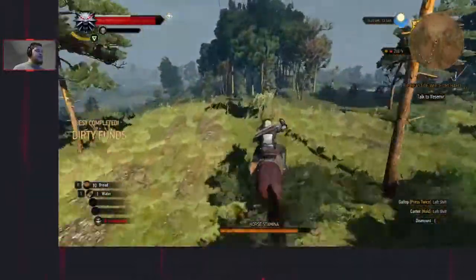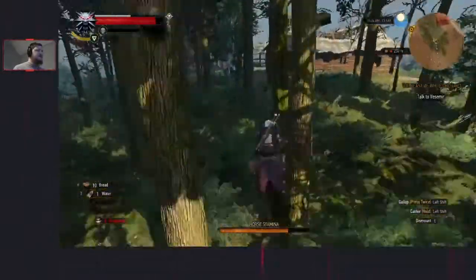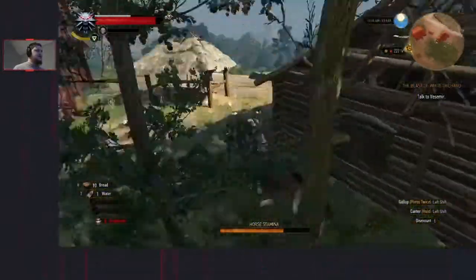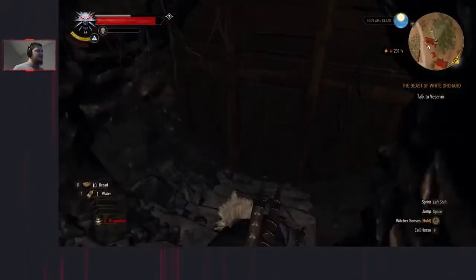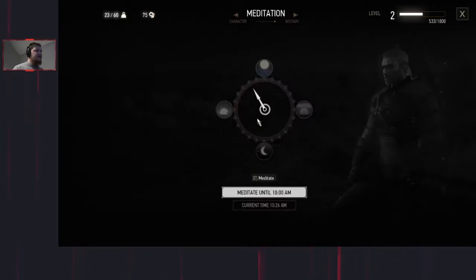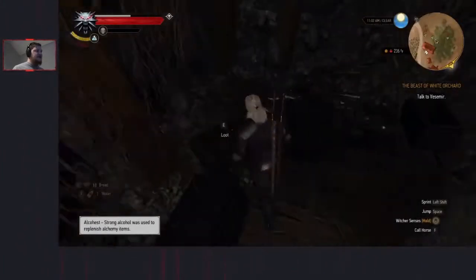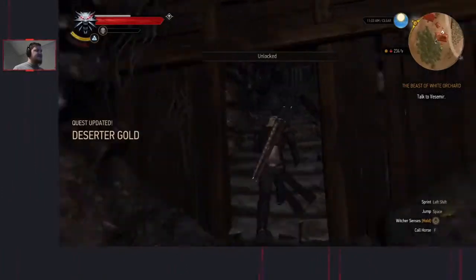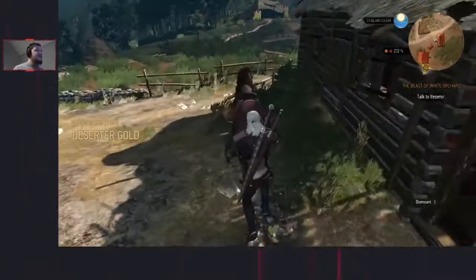Ride off towards the right of this windmill. Switch to Aard before going inside because when you go inside, turn to the right - there'll be a hole in the floor and a door. Quickly meditate so you get your bombs back. Use Aard to open the door. Loot these four chests as quick as you can. And there you go - you have completed most of your treasure quests required.